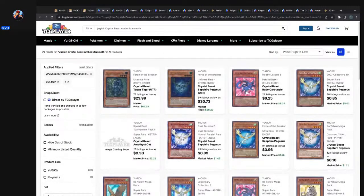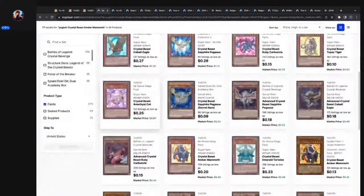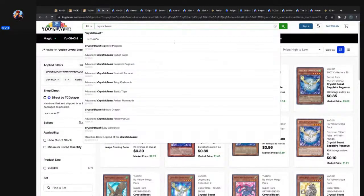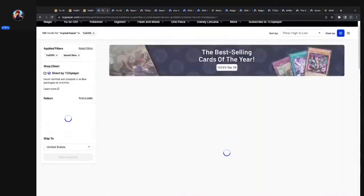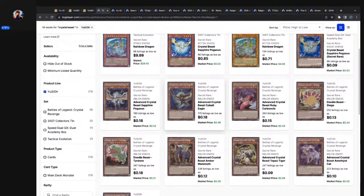Let's bring up Amber Mammoth — we just need to bring up a random card here. They got ultimate rares out the yin yang, but we need secrets. Let's scroll down because apparently it's brought up all the cards. Let's try the filter. No, the filter didn't do anything for us. So let's do this — Crystal Beast in YuGiOh: 100 listings, 13 secret rares. So what do we got here?